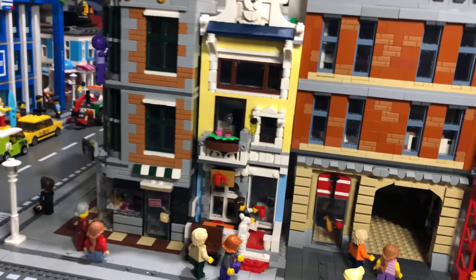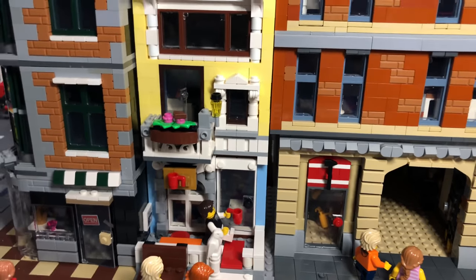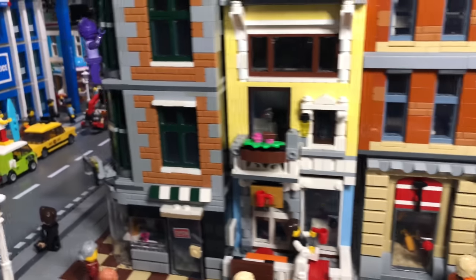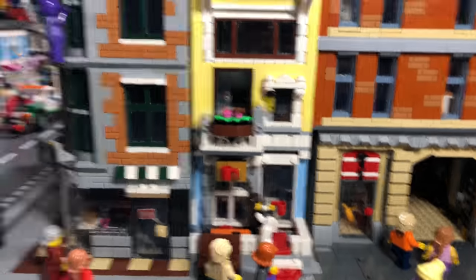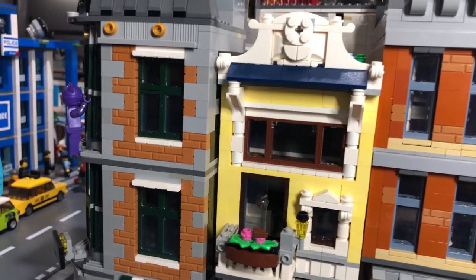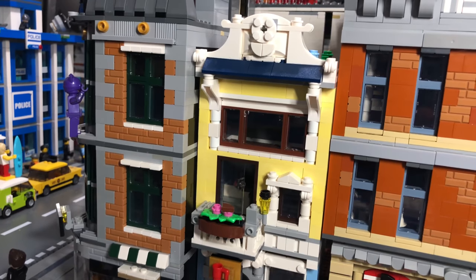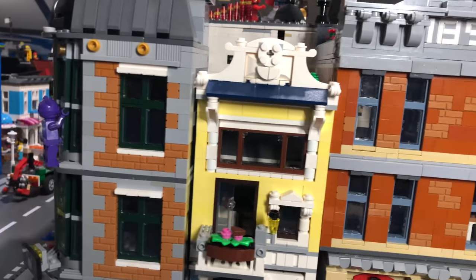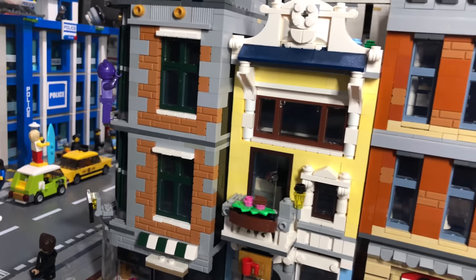Moving on to a building from last year — I just made it into a little bit bigger. I was really struggling because I haven't got any more of that yellow brick than what came with the set, so the sides are actually brown or gray. I just used all the bricks I could to make it as tall at the front using that color — I wanted a different color in the city.